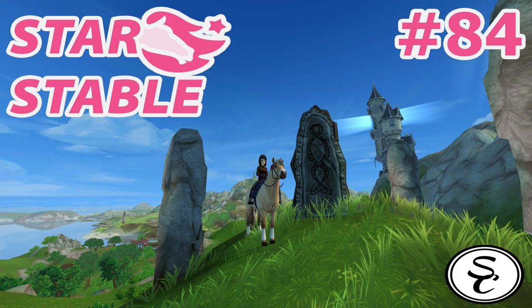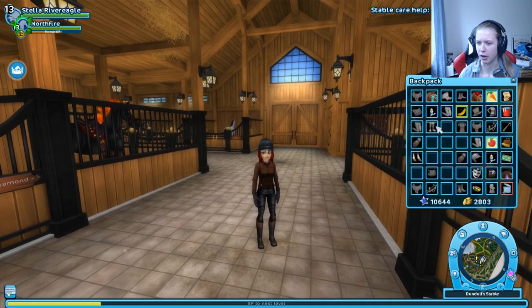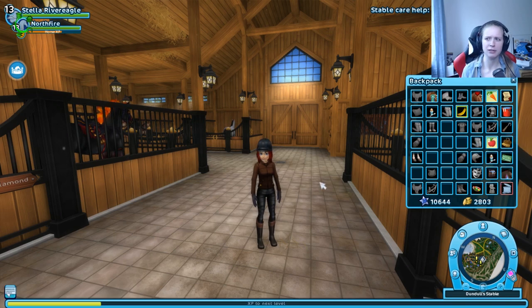Hello guys, cccutt here and welcome back to Star Stable. Easter is officially over in my world. I had the Easter episode way later than Easter itself, but there weren't that many things this year, which was actually weird. The stalls didn't have so much and we didn't get so much equipment, so I had to buy something at the Jorvik City Mall. We got some Easter egg decorations, Easter witch mane feathers, and also the Easter witch saddlebag.